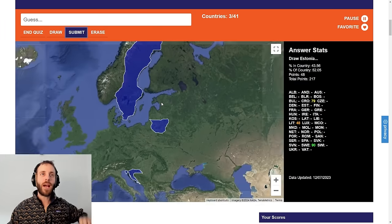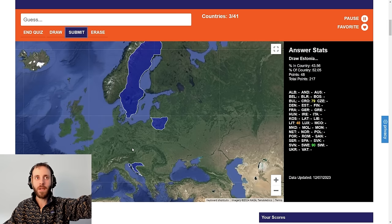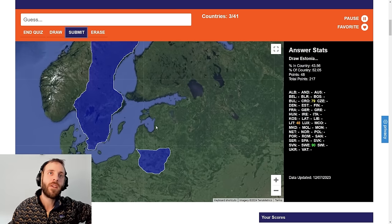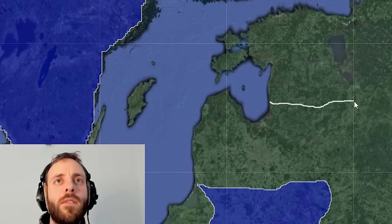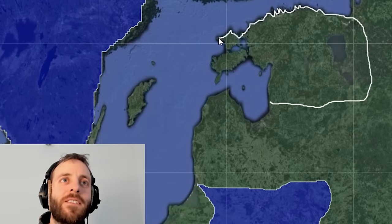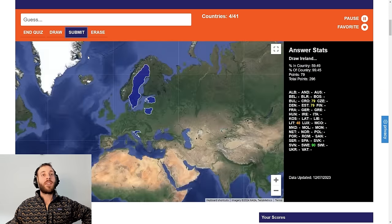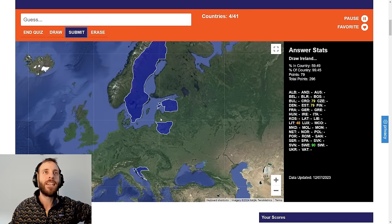Estonia next. As I draw them I'm going to make it easier for myself because more of the countries will be revealed — except they won't, it will be my awful iggledy-piggledy versions. Estonia — I'm going to start about there. I don't know what I'm doing here. Maybe I'll get the islands in and see how that affects my score. 79 again. Not great, really.